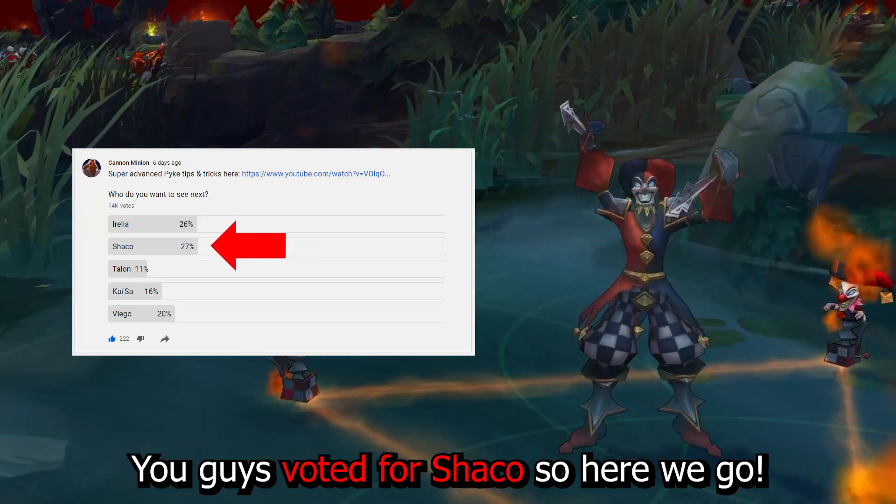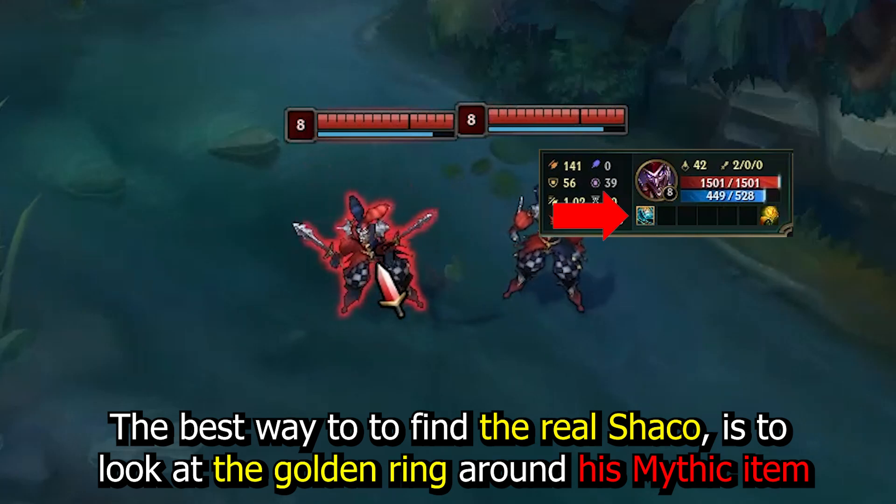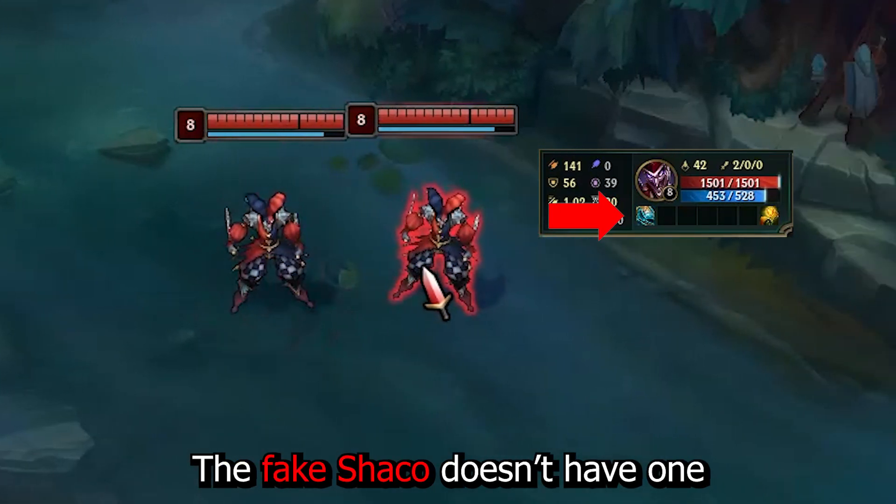You guys voted for Shaco so here we go! The best way to find the real Shaco is to look at the golden ring around this mythic item. The fake Shaco doesn't have one.